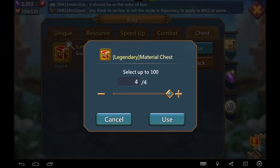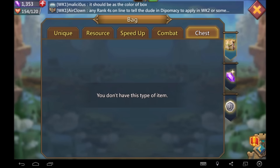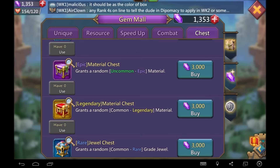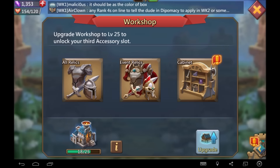Here's the big one — the legendary material chest. Oh, disgusting. This is the reason why I would never spend my gems on these. If I did spend gems, I'd buy the epic material chest because the uncommon grade is better than getting a common grade, and the chances of getting a mythic grade are slim to none.